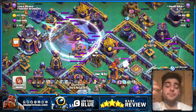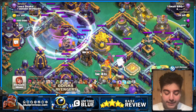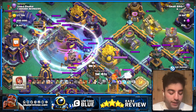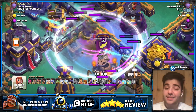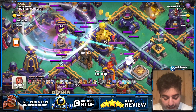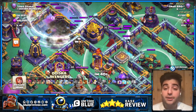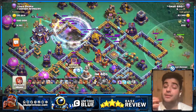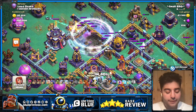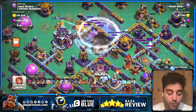As a base builder tip — make sure you don't have anything important behind the storage from where the Super Archers are going to land. If they land on this position, they're probably going to be shooting from this angle, and that angle gets the Builder Hut but does not hit the Scattershot or the Multi Inferno. It's annoying against these Super Archers because they have to invest more invasives and don't get the full value they intended.